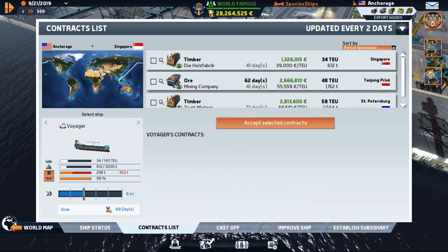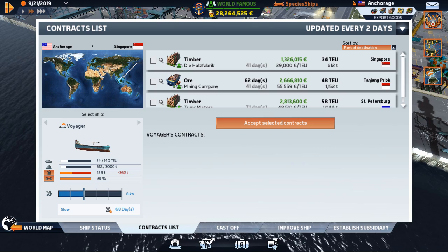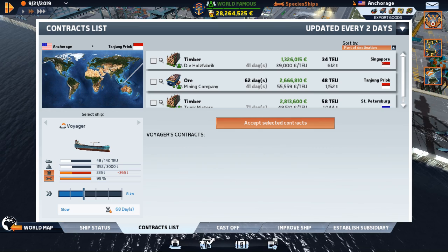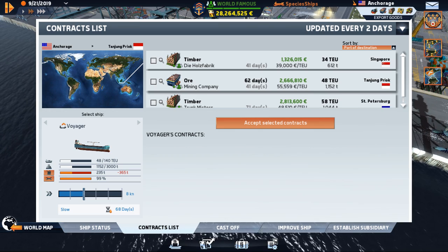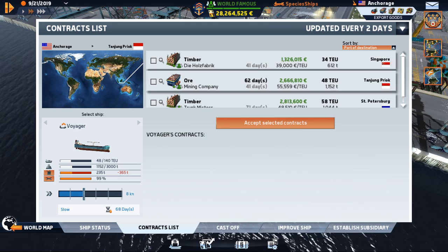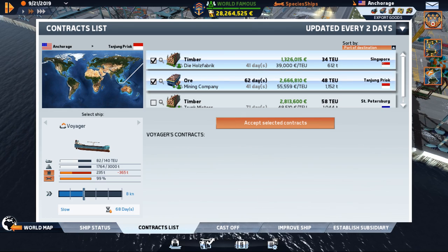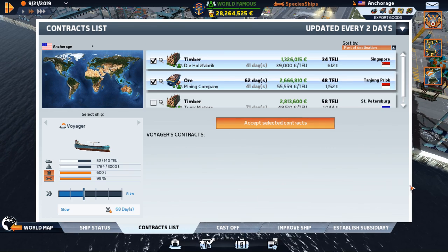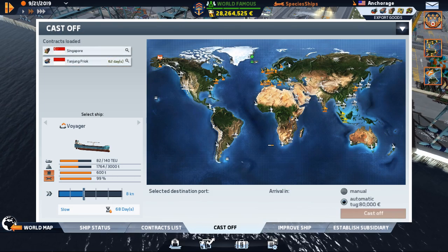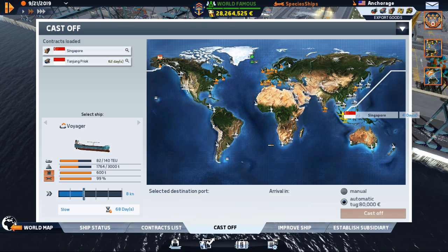We've got one here to Singapore and then just down from there, so that would give us a quick three million. We'll take those two - that'll get us back on that side of the world. Got enough fuel easily - accept, accept.